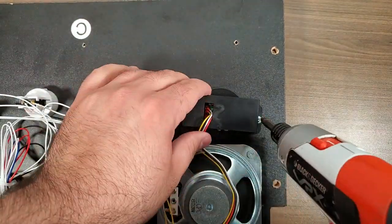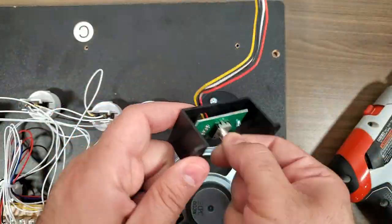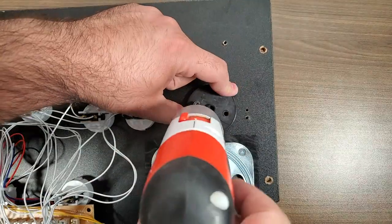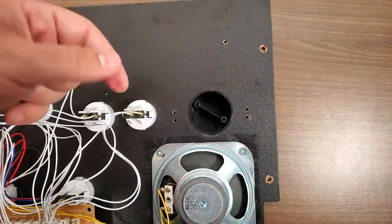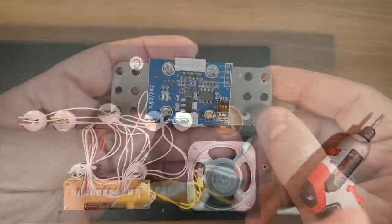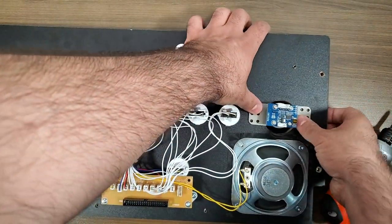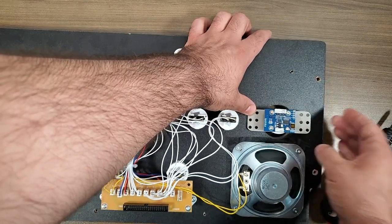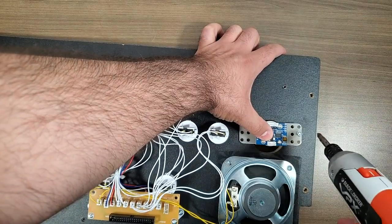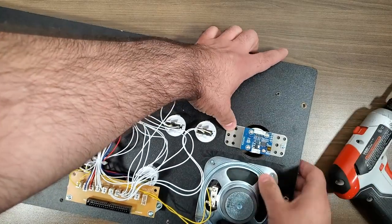The old spinner is complete trash — probably the worst spinner I've seen. Throw it away and grab Glenn's spinner. The package includes the spinner knob, the spinner body, wiring harnesses, and everything you need to mount it. Grab the spinner body and screw it into the existing holes where the old spinner was — there are two screw holes you can mount it with.